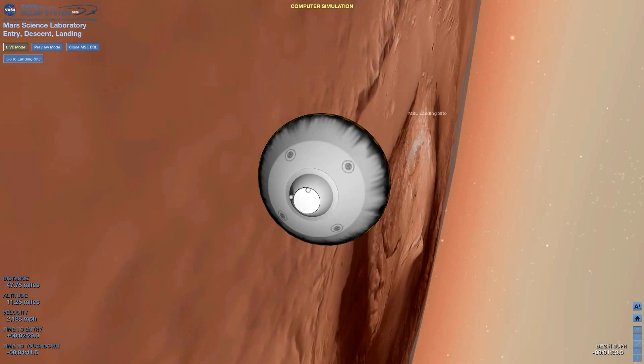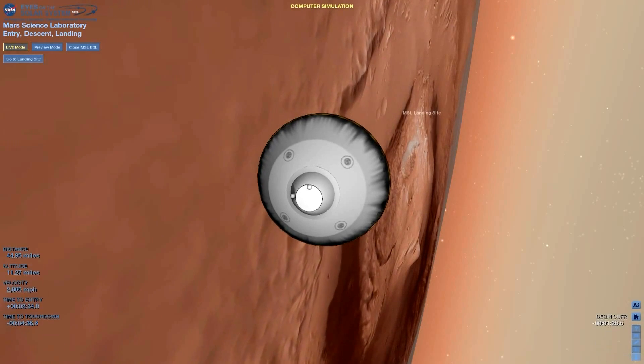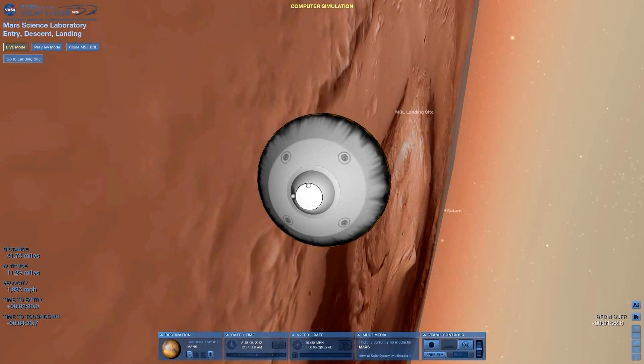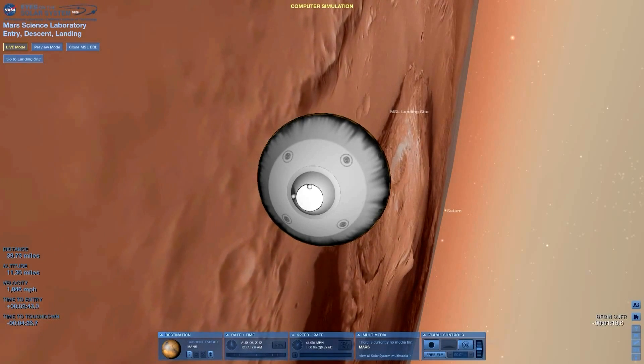End of range control. Error used: minus 1.2 kilometers. The EEL team is reporting that things look pretty good at the end of range control. We have converged a lot of the error and we should be heading toward the target.